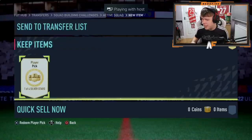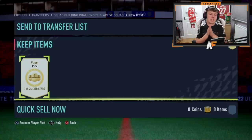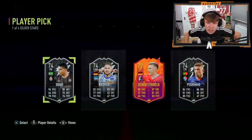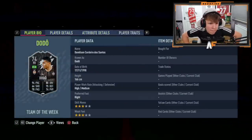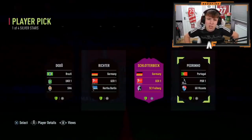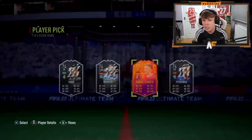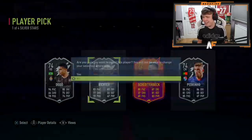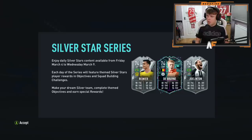Player pick number four or five — let's see what he gets from his Silver Stars player pick. He's cracked it open. We've got Dodo — right back, pretty solid — and the German centre back again who is Bundesliga. Richer is Bundesliga as well I believe. Dodo's got a nice card with 94 pace at full back. He's gone for Richer — that's actually I think one of the only ones I've got in my club.